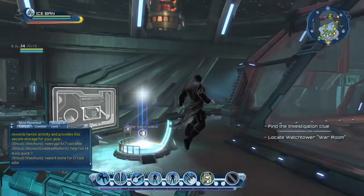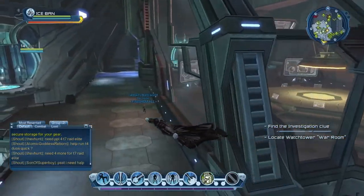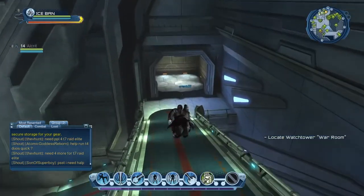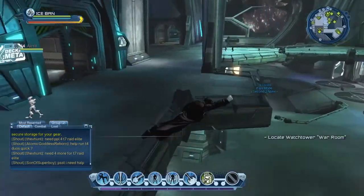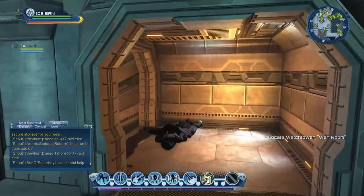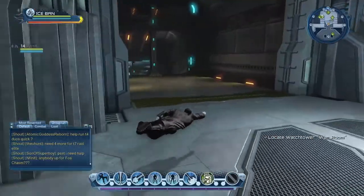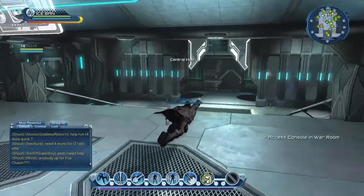Flying lets you get a really good look of everywhere — very important to get things done. I can still see players left and right. I could imagine back in the day how many people this game had — I'm sure this Watchtower was full way back in the day. Now we have to locate the war room.